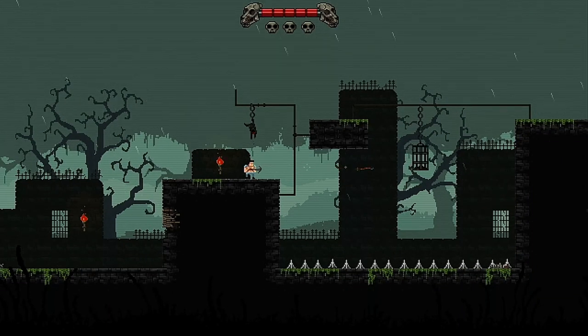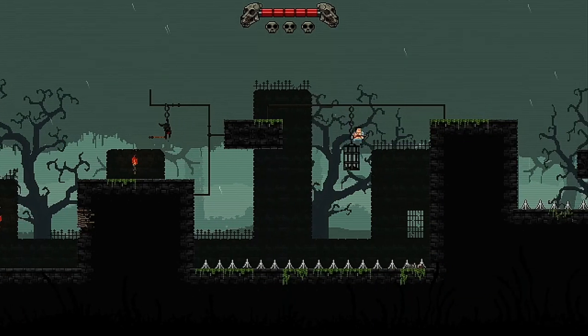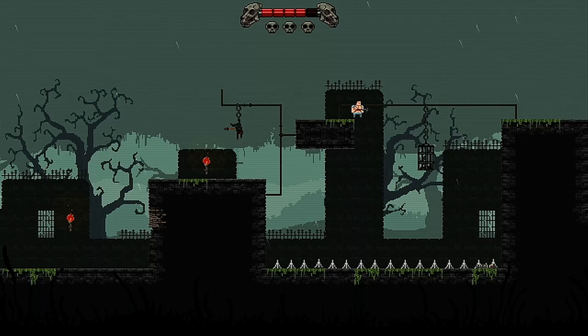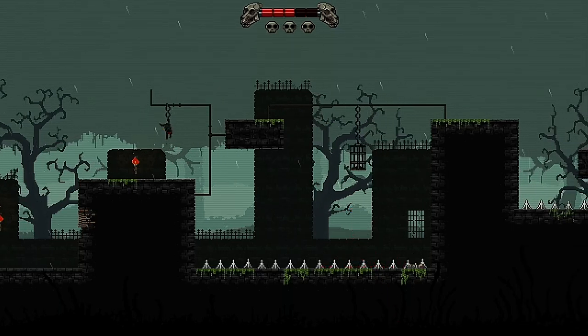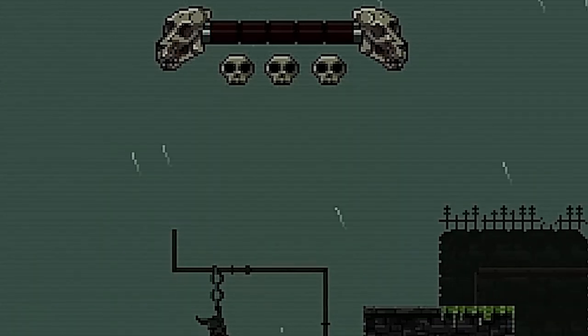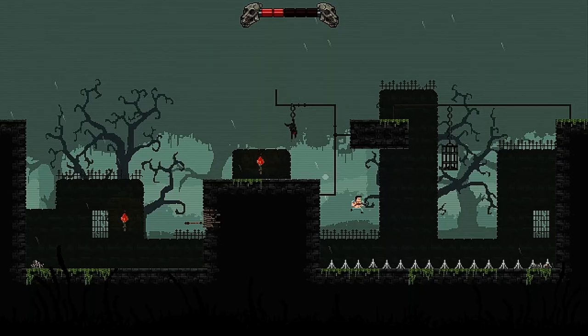In level 2 we experience our first death as we fail to push the cage far enough to make the jump and our character explodes into a shower of blood particles, returning us to the start of the level. Our life is indicated at the top of the screen — each segment of the red bar is a single life and each skull beneath them is one red bar.